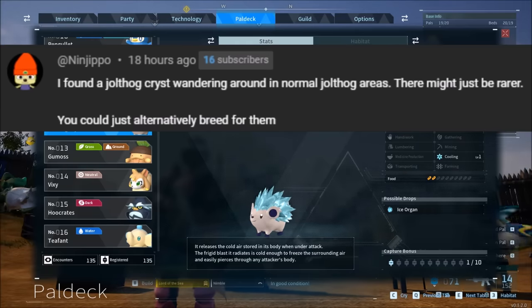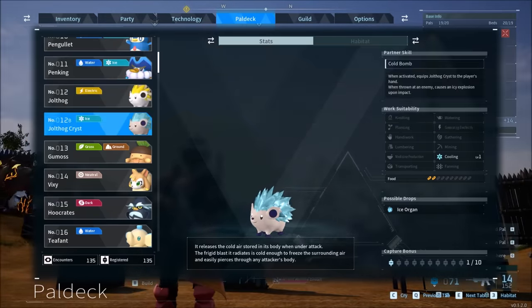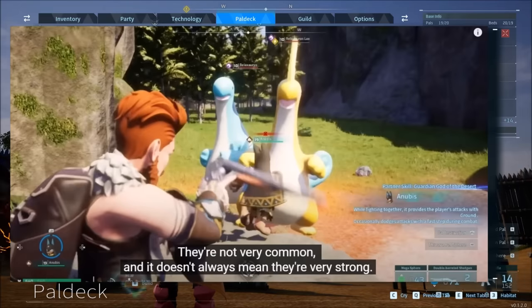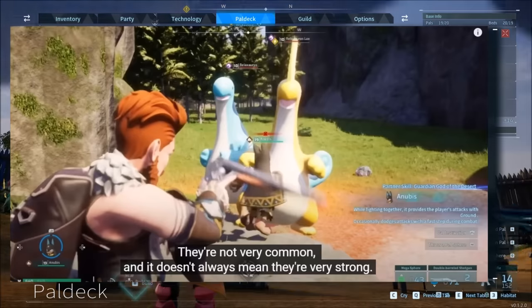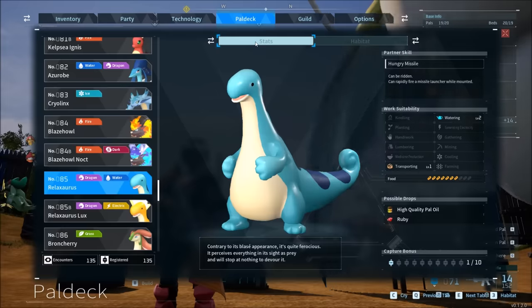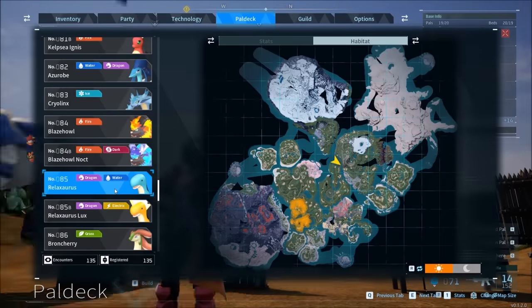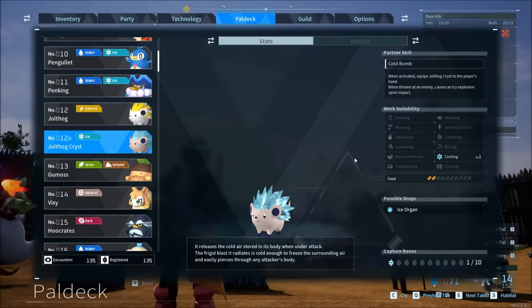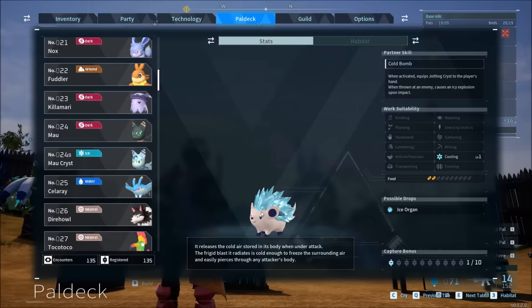You can also breed for them. One of the first Pal World trailers showed a typing being bred with another type, so if you have a female Jolthog and a male Ice type, it might just make a Jolthog Crist. Finding subspecies in the wild makes sense because a Pocket Pair video showed them finding a Relaxaurus Lux inside a pack of wild Relaxaurus, and they even say they're not very common. So even if it says habitat unknown, it can spawn as a rare spawn in a pack of others. One fan, Etruska, found Jolthog Crist spawned with Dire Howls, and the Dire Howls start attacking immediately — so there could be some weird dynamic spawns for certain subspecies.